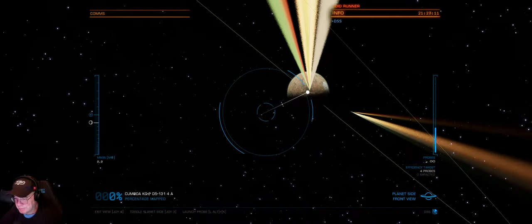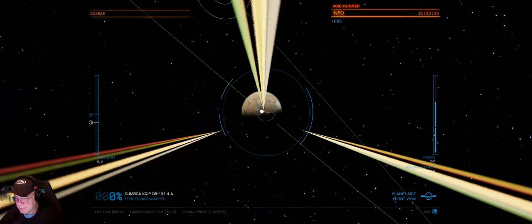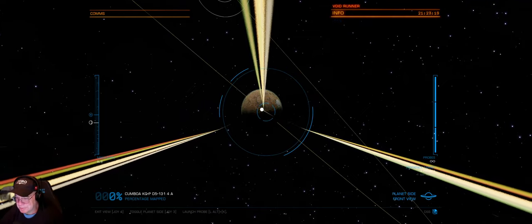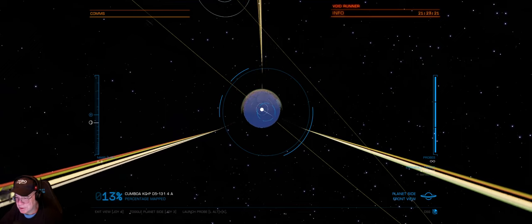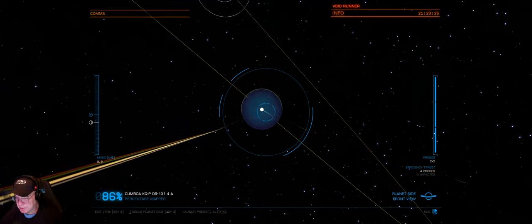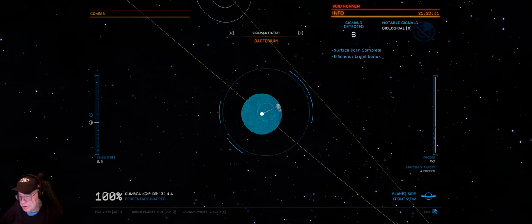I've got the human engineered detailed surface scanner. It makes scanning these surfaces real, real easy. You don't need to try and go for the bonus — you can shoot as many probes out there with this as you want. Surface scan analysis on 4A complete. Used two probes.